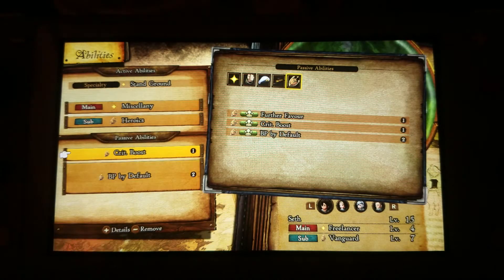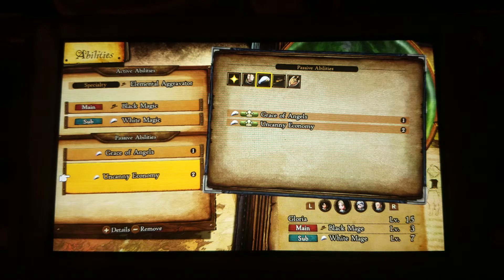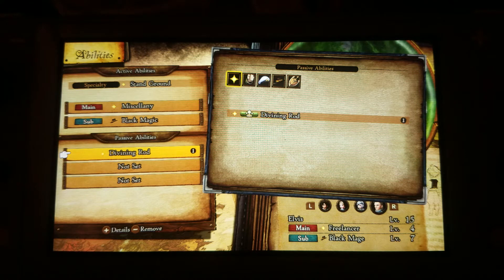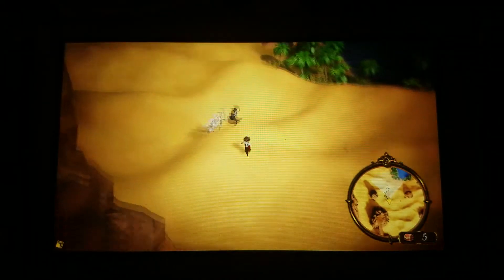If you go to abilities, you can set up your passive skills over here. And yeah, that's kind of it. I didn't set this one yet. So this one was a black mage — black mage doesn't have passive skills. I do have this divining rod here, so I'm going to set that up because there's nothing else here.